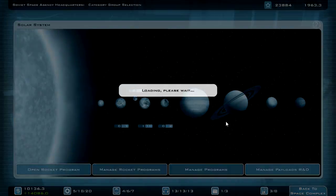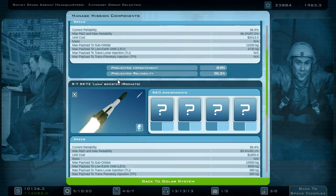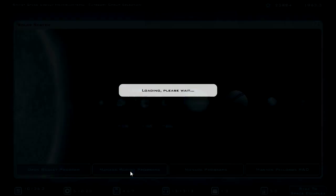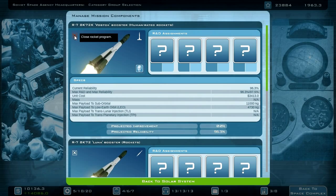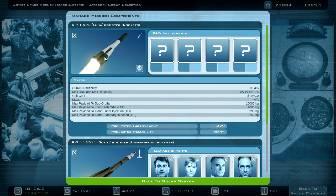I have some scientists available and we are making good progress with our Soyuz 7K L1 spacecraft. I still have a lot of boosters — I don't need the Vostok booster anymore so I can close this program. I still have access to the lunar booster.